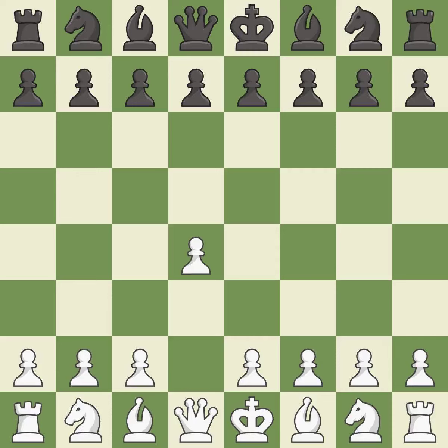Opening with the queen's pawn controls the center and usually leads to a more positional development of the pieces. D5 establishes a presence in the center, controls the E4 square, and opens up the light-squared bishop. The queen's gambit offers up a wing pawn to attack the center and distract black from the E4 square.